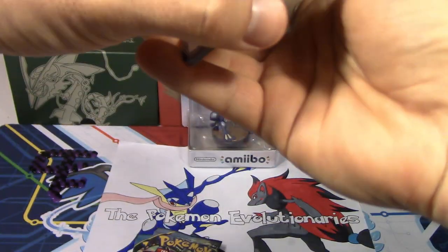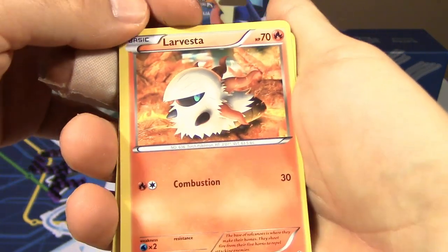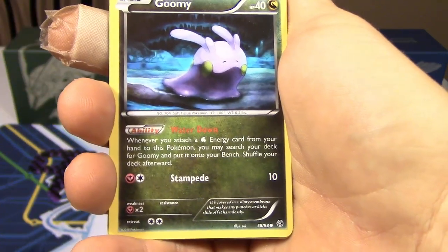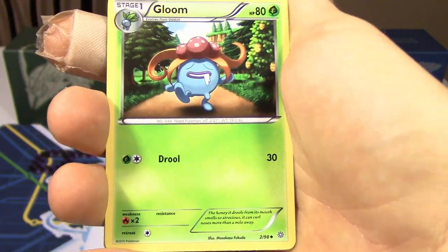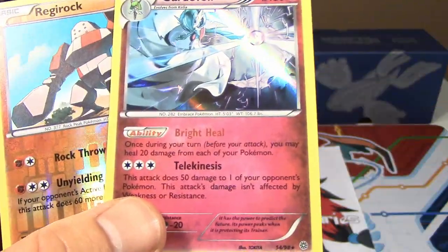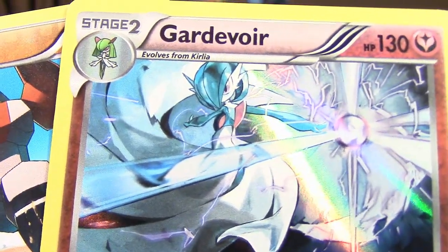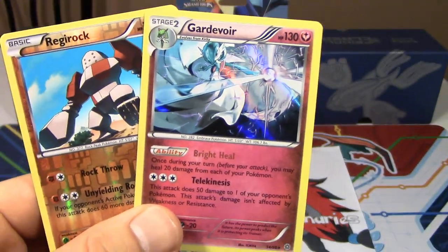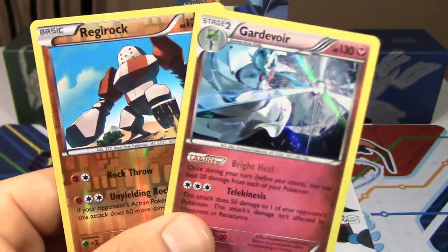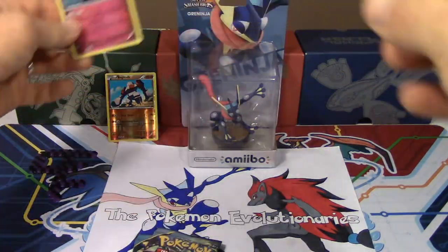Let's get into it. We've got a Golett, Cottonee, Larvesta — which happens to be a bit orange-ish instead of red — Meowth, Goomy, Miltank, Ace Trainer, Gloom. Reverse is a Regirock, which is a rare, so that's awesome. And we got a Gardevoir holo — this is a very pretty card. A lot of people have noticed that Gardevoir is shiny, which is really strange because usually shiny cards have something noting it's a special card at the bottom, but it's actually a regular holo. We got a Reverse Rare and a holo out of the first pack — that's a good way to start things off.